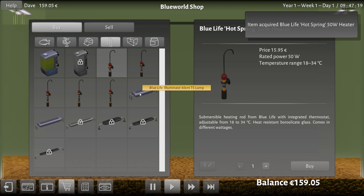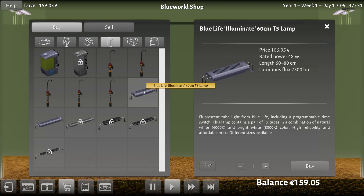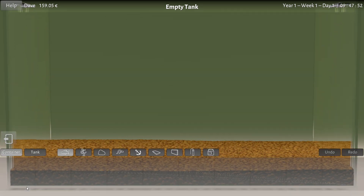Do I need lights? I probably do. There's a 60 CM T5 and an 80 CM T5. Let's downgrade to the 60, but wow, this is 106.95. First of all, that's a very weird sum of money. Secondly, that's like all my money. I think the fish are going to have to live in the dark — I can't afford that because I've got other things to buy. Sorry fishies, but we're not getting you lights.